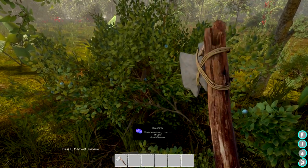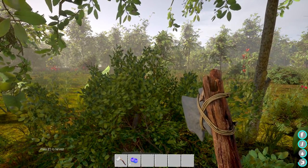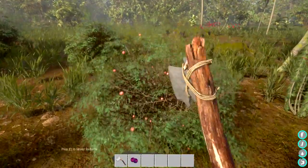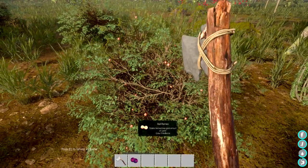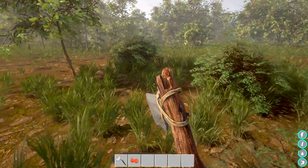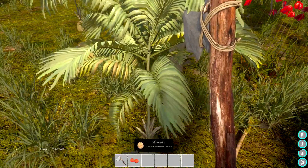Our water and food meters are going down so we need to be careful. I'll eat some berries - no sound for eating, it's still early access. Some more berries here - edible berries have a good amount of water, exactly what I need. I'll drag more into that slot until we're filled up. Hoping eating too many doesn't cause issues like in most games!